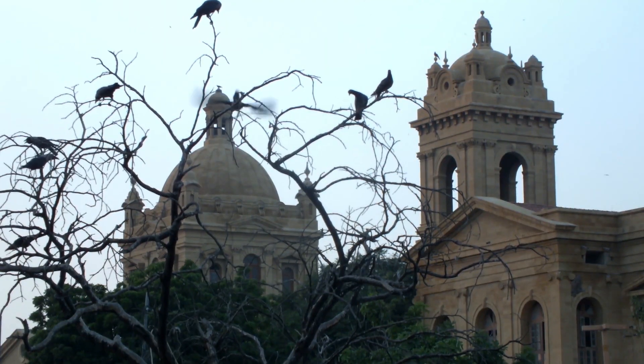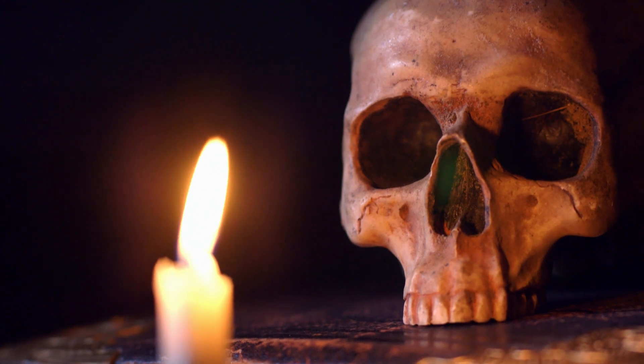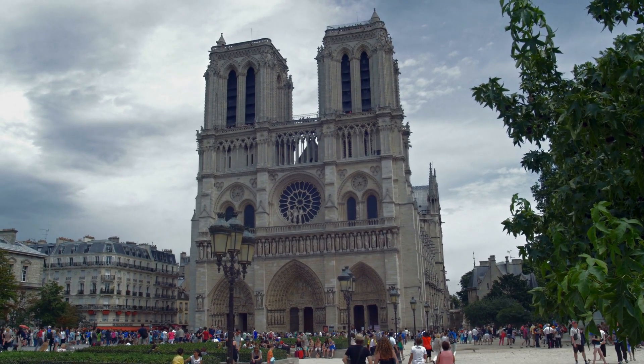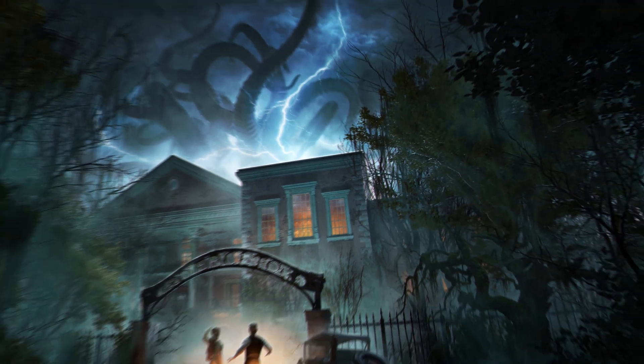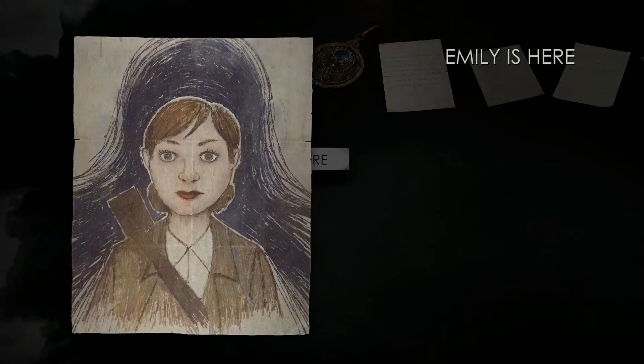Popularized in the late 1700s, gothic horror often deals with literal and figurative ghosts of the past invading the present. The best examples of gothic horror typically take place in imposing castles, manors, and crypts. Alone in the Dark's Derceto Manor is an equally intimidating stage for plenty of scares, haunting apparitions, puzzles to solve, and clues to uncover.